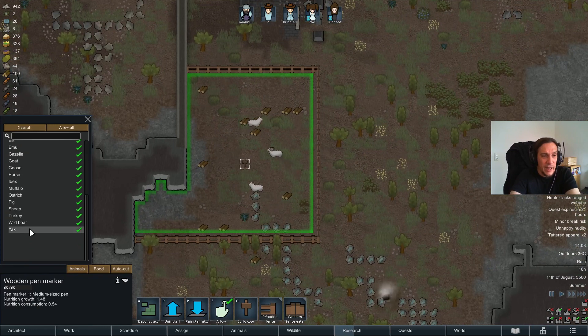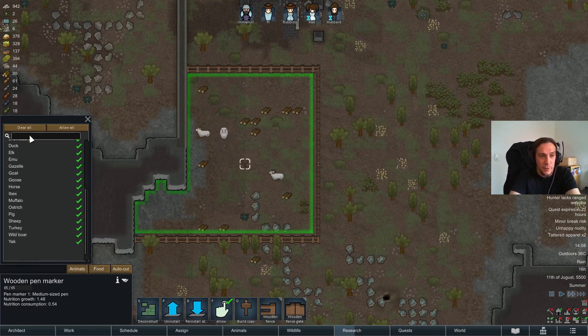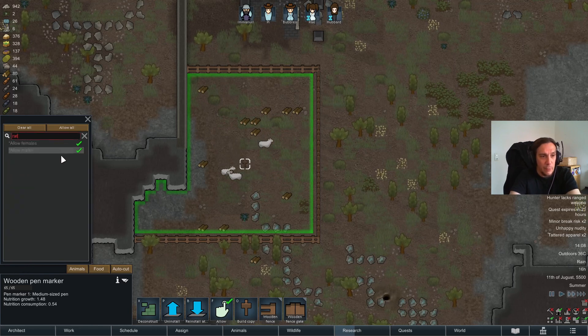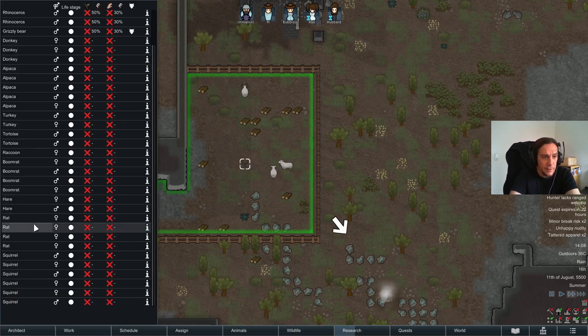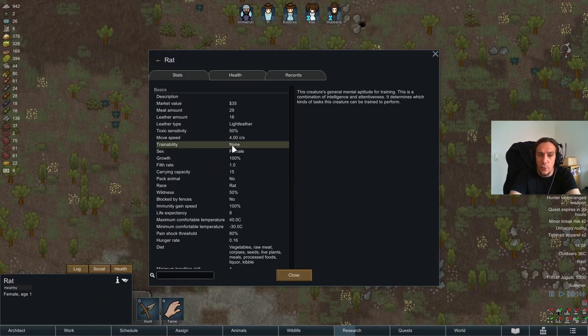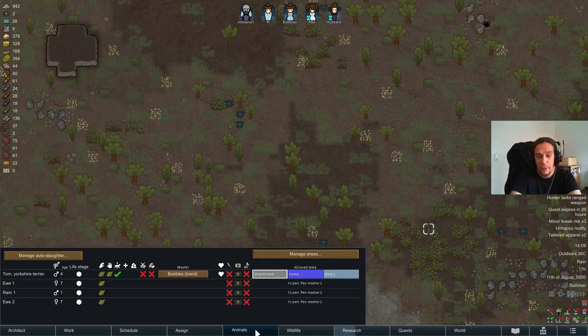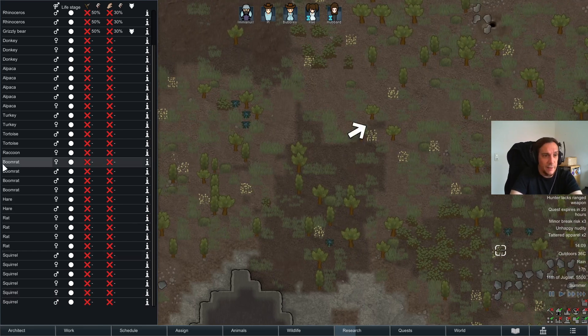You can also read out which animals are meant to be penned by checking out the list. For example, the rat is not in this list, and the rat also has non-trainability. So trainability 'none' doesn't automatically mean it's a livestock animal that goes into the pen — some animals are just not meant to be kept in your base for anything.